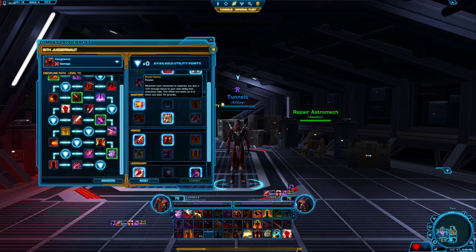Keeping that uptime of damage reduction and CC immunity. We're going to take Pooled Hatred — basically whenever your movement is impaired, you gain a 10% damage bonus to your next ability that consumes Rage, and it can stack up to five times. So you're going to leap on them, you're going to get your CC immunity and damage reduction for four seconds, and if they CC you after your immunity wears out, you're going to gain a damage buff.